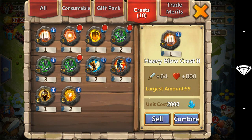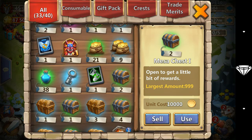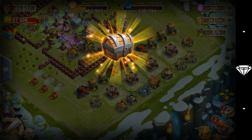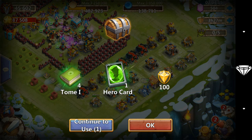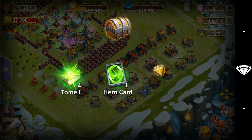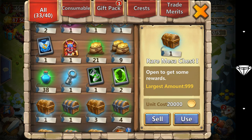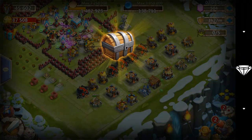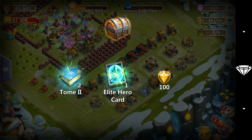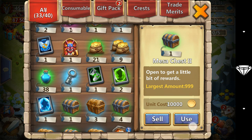Alright let's get right into this. Mesa one chest: tome, hero card, hundred merits. Same thing for the rare Mesa chest one. Of course, just our Mesa two.